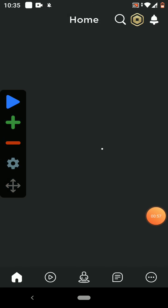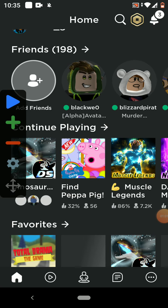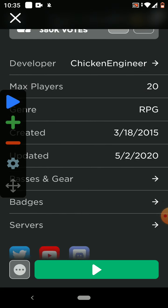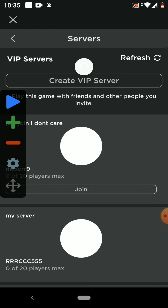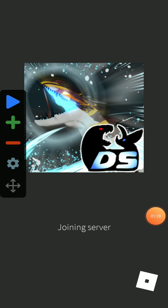Now we are here in Roblox. Open Dinosaur Simulator and go to your private server. Keep in mind you need to do this in a private server so nobody kills your dinosaur or attacks you. Go here and join your private server.